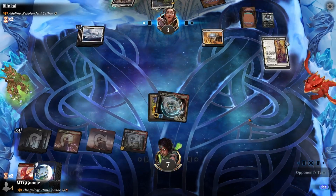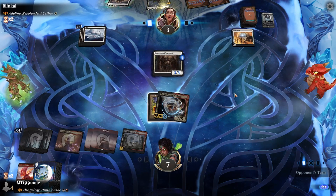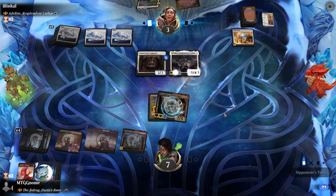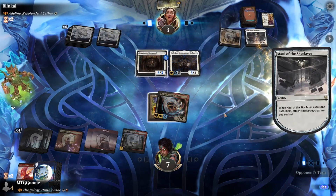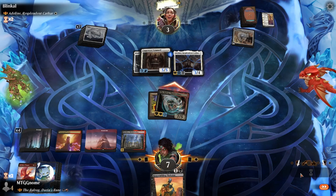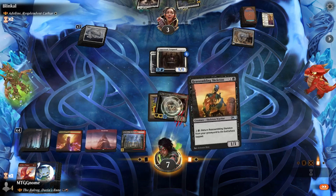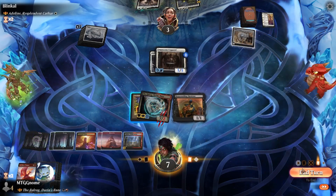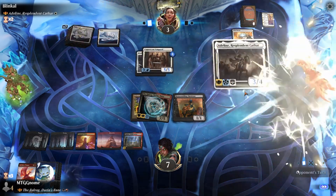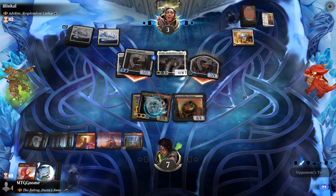We do seven damage and they go down to three. They return Coppercoat Vanguard, replay Adeline, and play Maul of the Skyclaves — very bad for us. We swing in with nothing else to do. They can only block with Adeline. We play Reassembling Skeleton and it's not looking great. Opponent plays Adeline again and swings in with Coppercoat Vanguard with flying, doing five damage. We block with Reassembling Skeleton.